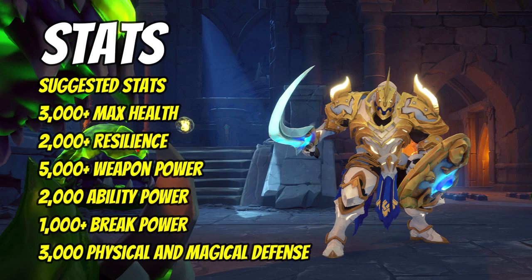Next we're looking at 5000 or more weapon power — you can get this higher depending on the other things you're using as part of your build. It's useful for increasing your damage output and covers your light attacks and weapon ability, which you'll be using very often. You'll also be using your alternative attack, which is also a weapon ability, so a large portion of your damage comes from weapon power.